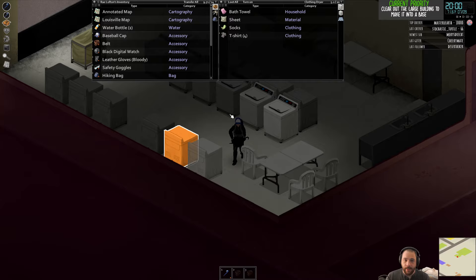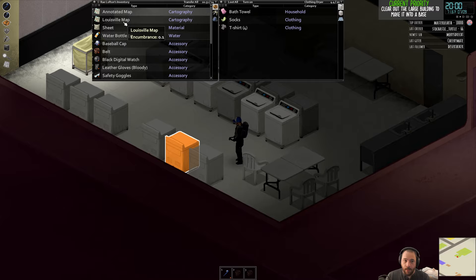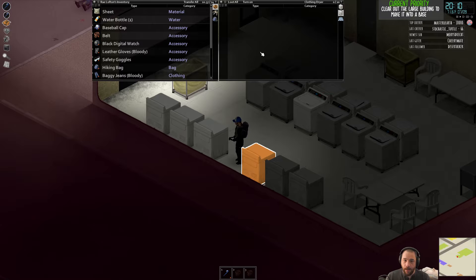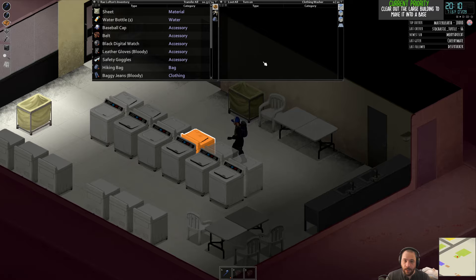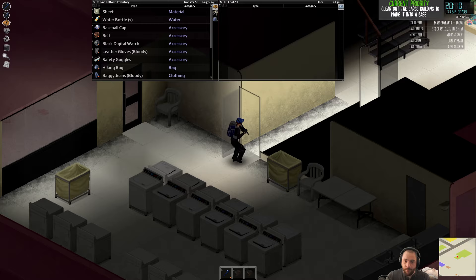Laundromats can occasionally be good places to find spare clothing, though usually the nicest clothing won't be found there. What you can find are things like sheets — sheets can be used to cover up windows to remove visibility. So sheets, curtains, and things like that are often pretty good to collect if you're trying to build a base. Until windows are fully or three-fourths boarded up they offer visibility to zombies, but you can add just one sheet and remove that visibility.